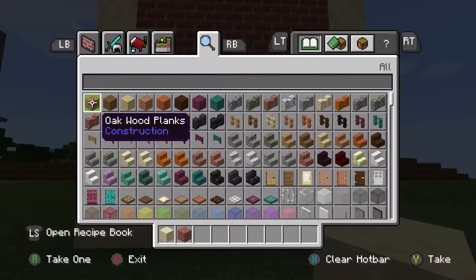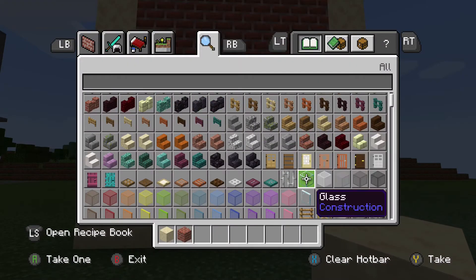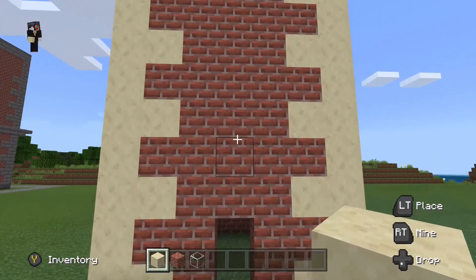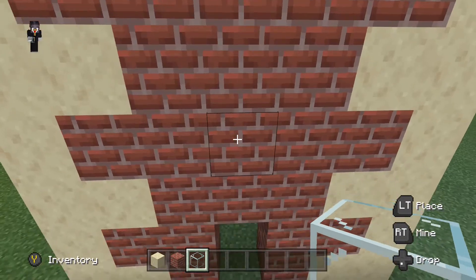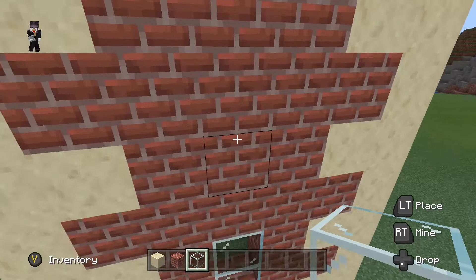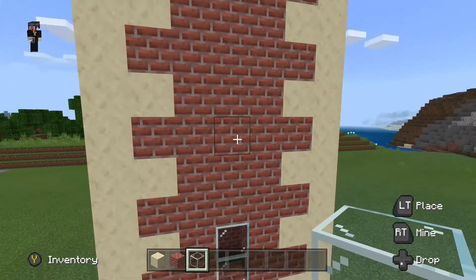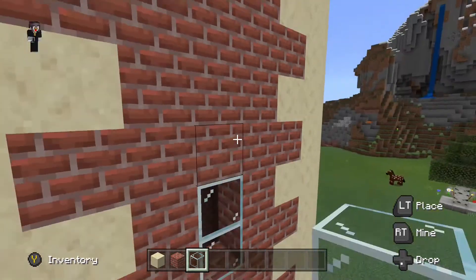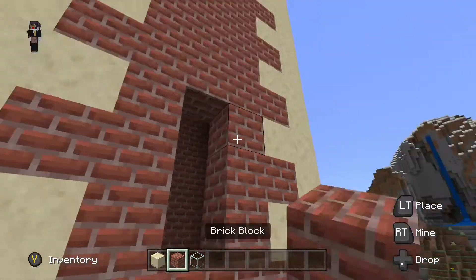Now I'm just going to get some glass which will add more of a dimension to the build. I'm going to do that every 2 squares — 3 blocks of glass every 2 squares, so a couple of 2 then 3. And now I'm just going to carry that on all the way up the build.